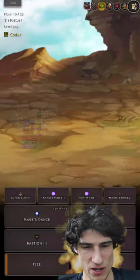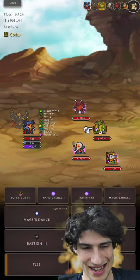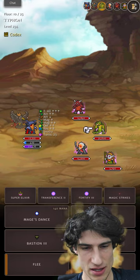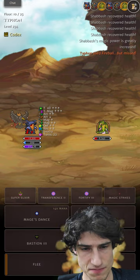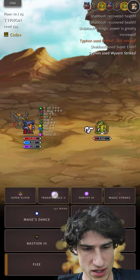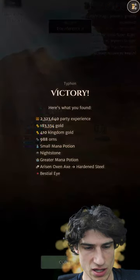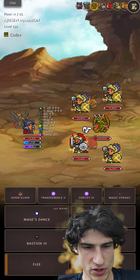I guess the worst things are going to be any kind of Zerk, hard-hitting attack enemies. Some of the Arisen Gods are going to hurt. Try and take this opportunity to use a Mana Potion. This thing hurt a little bit — we need to just try and get our Ward up with Transference 2.